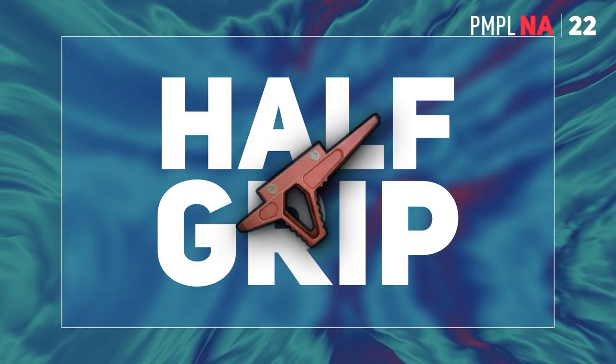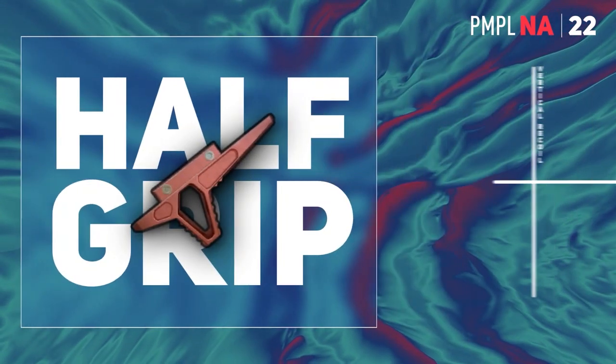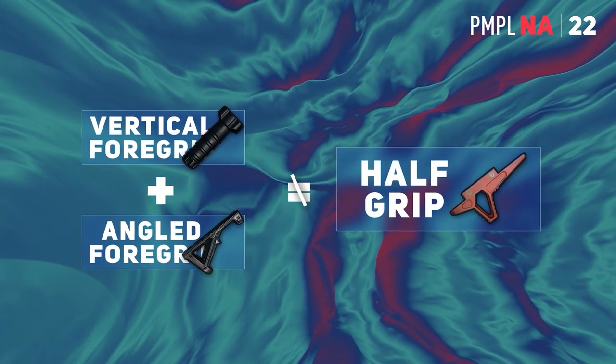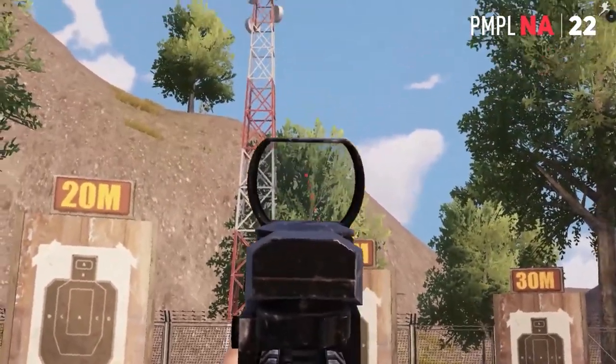Now, the half grip is the one that functions like an all-rounder by reducing both the vertical and horizontal recoil up to an extent. It doesn't equal a vertical or an angled grip combined, but as the name suggests, it brings down the overall recoil by a small factor.